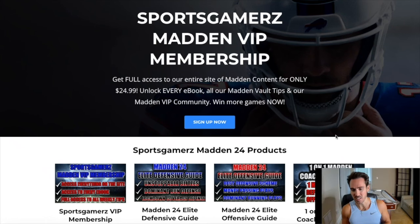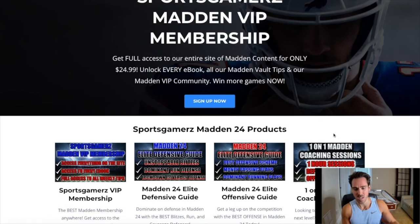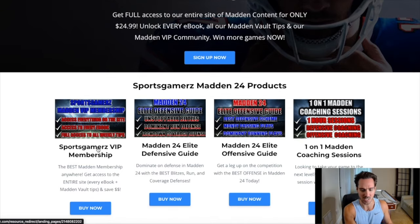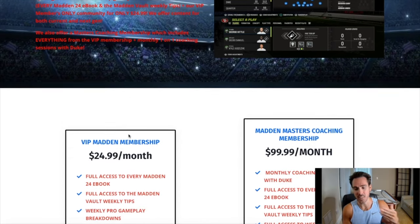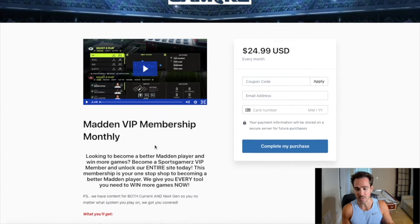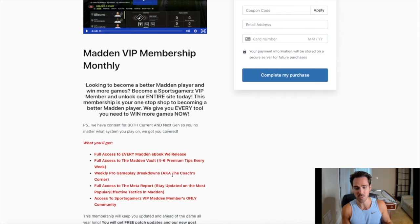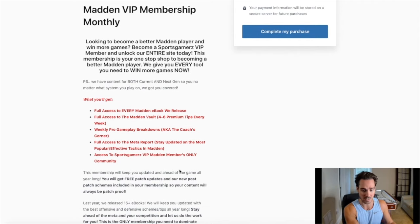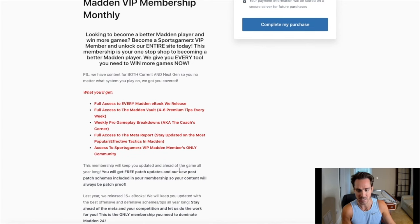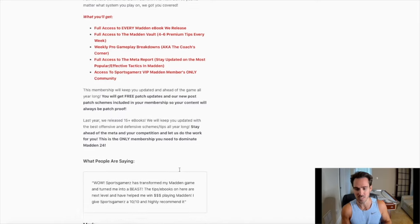Do you want to become a better Madden player and win more games? If so, check out my premium Madden strategy website, sportsgamers.com. I've built it to provide you with the best Madden tips, ebooks, and schemes from the pros at the lowest price possible. Our VIP Madden membership includes all of our Madden ebooks all year long and hundreds of weekly Madden vault tip updates. Click the link in the description and use coupon code Duke for 10% off your order.